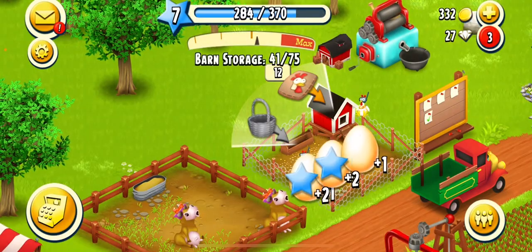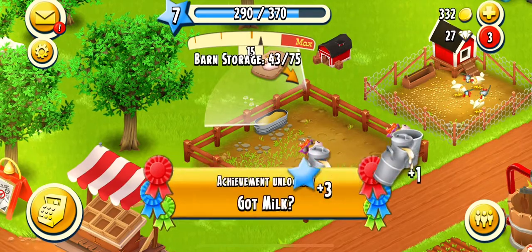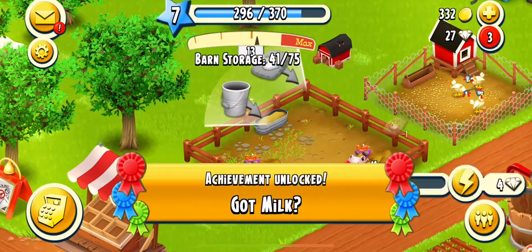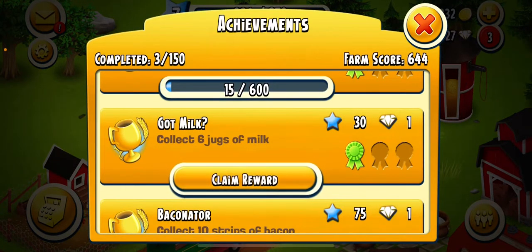Collect these chicken eggs first. Okay — chicken feed, get cow feed, it's done. Collect six jugs of milk.